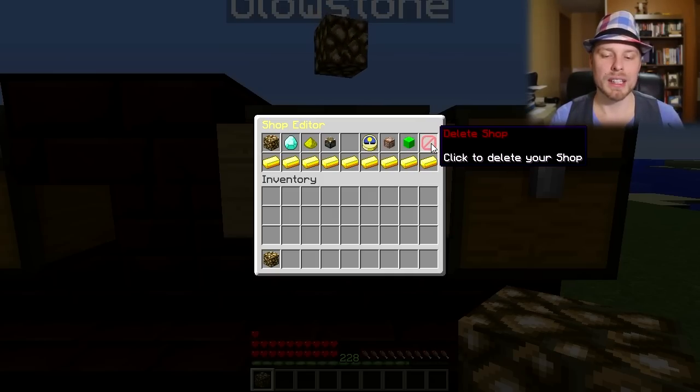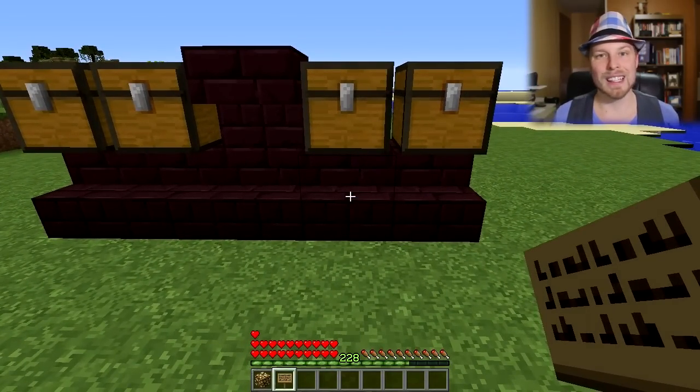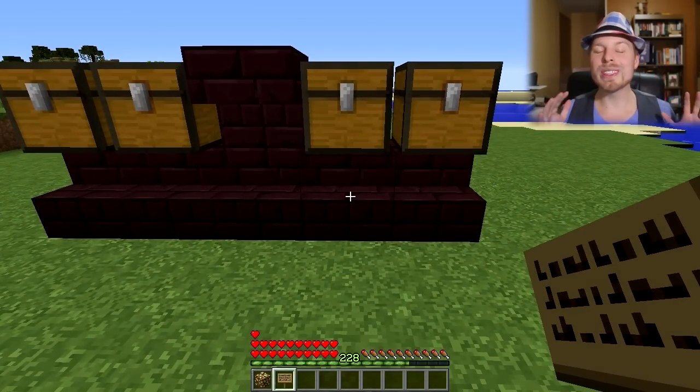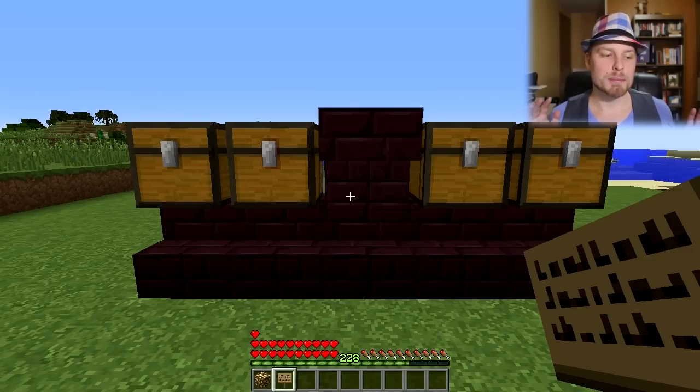You can disable the shop — like 'I don't really want to do anything with this shop yet' — and then enable it later. You can also delete the shop in here, which pops it off and gives you your sign back. That's it — it's all in-game, really self-explanatory. Probably the hardest thing is setting the item.